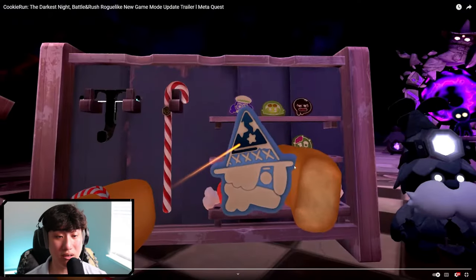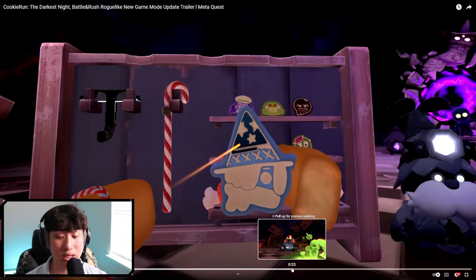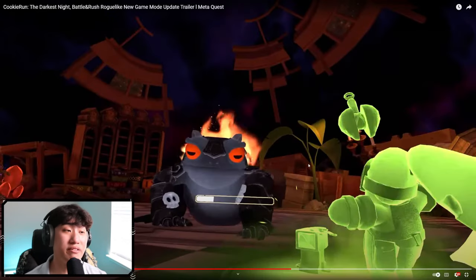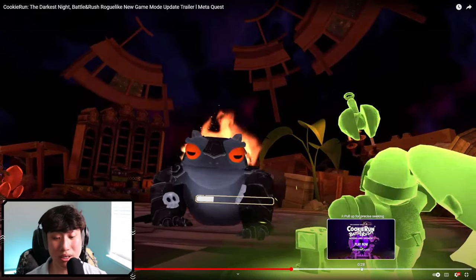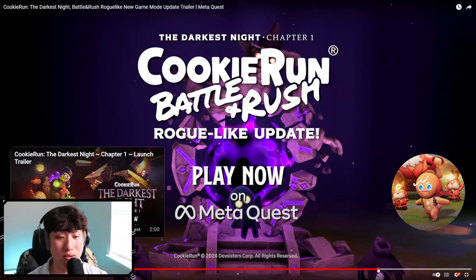I think these little power-ups are going to be summoning the cookie — like we saw avocado — in order to go and get some extra help. I haven't actually played The Darkest Night chapter one yet, but I'm trying to figure out how to hook up my Oculus so I can play it. I have space now in the back of my room, so probably I can try to get that working and play Darkest Night and also play this battle rush as well.